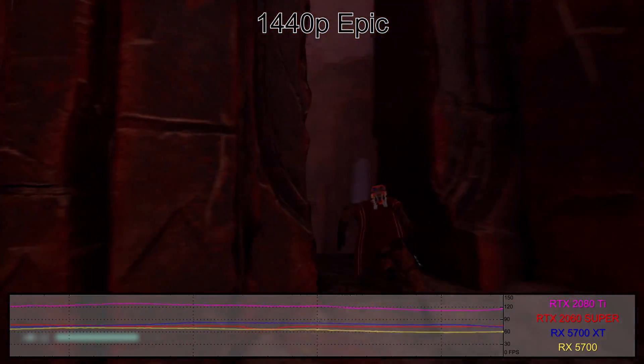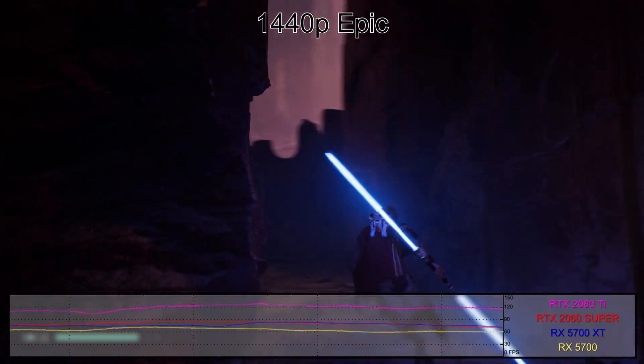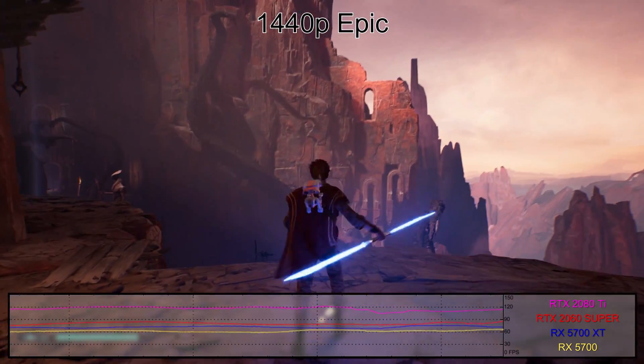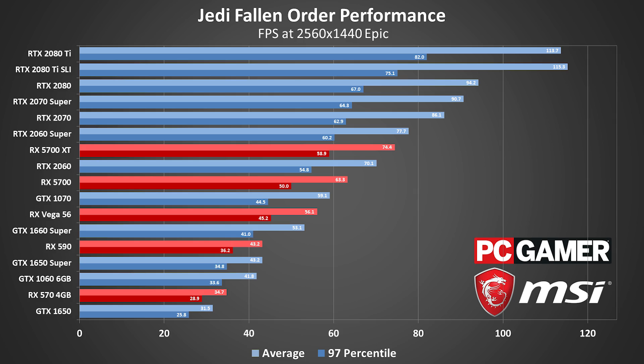Moving on to 1440p, we're still not really GPU limited at the high end. The RTX 2080 Ti is still hitting nearly 120 frames per second. Compared to 1080p epic, most of the top cards lose 10 to 15 FPS of performance, which still keeps them in the ballpark of 90 frames per second. 97th percentile frames still show some stark drops, but if you shelled out for a powerful graphics card, it's still going to be able to hold the line around 60 FPS. Everything from the RX 5700 and RTX 2060 and above is very playable at 1440p.